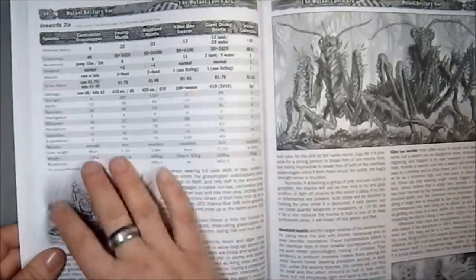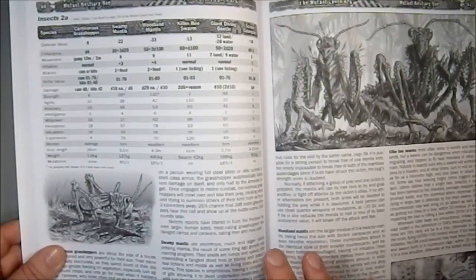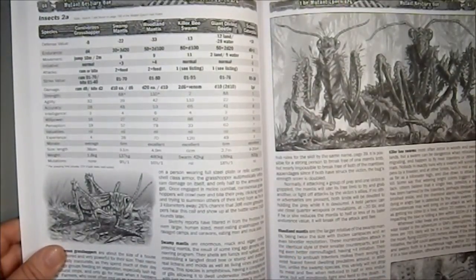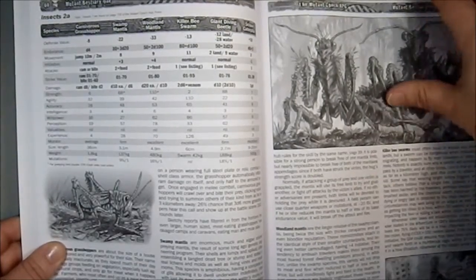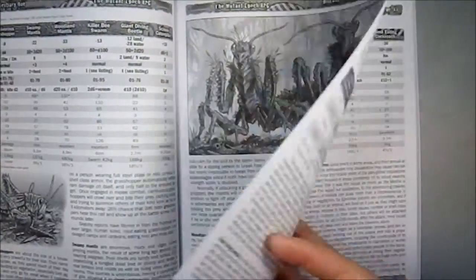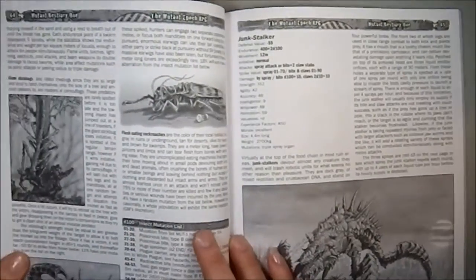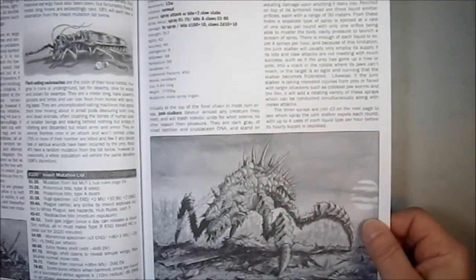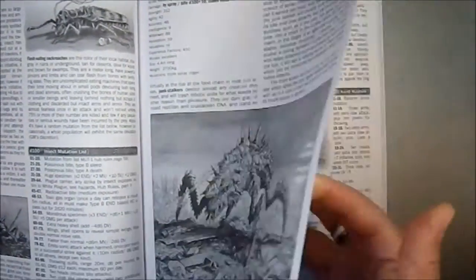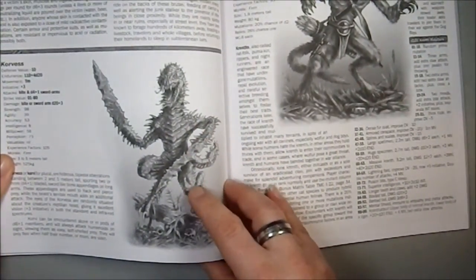Then we have a section on insects, which makes sense because this is the second section of them — again short lifespans, lots of varieties. We're ignoring the fact that insects can't actually be this large, because this is a science fantasy game, so we're going to let that slide. Lots of insects and that makes perfect sense — there should be lots of varieties. Then we have a Junk Stalker, which is very, very big.